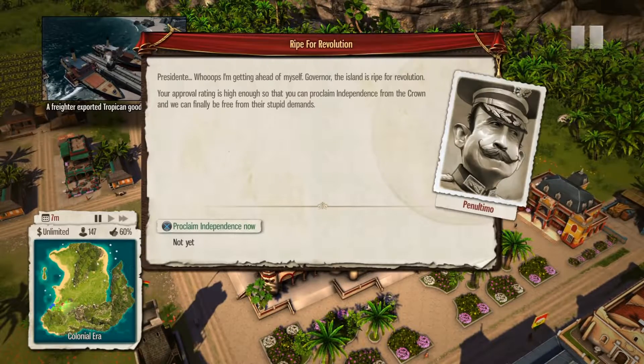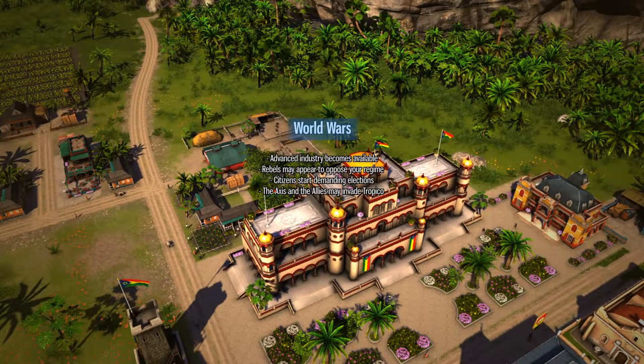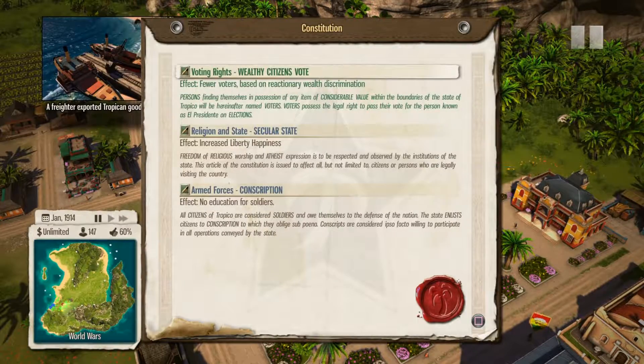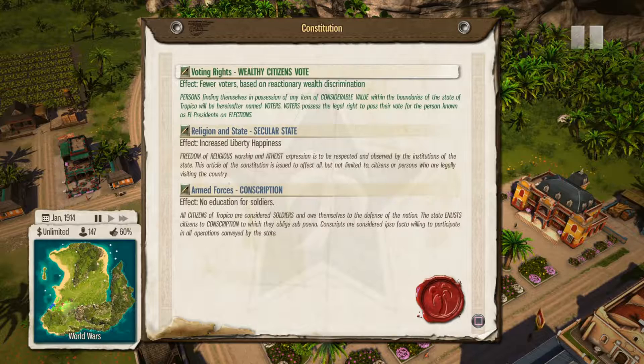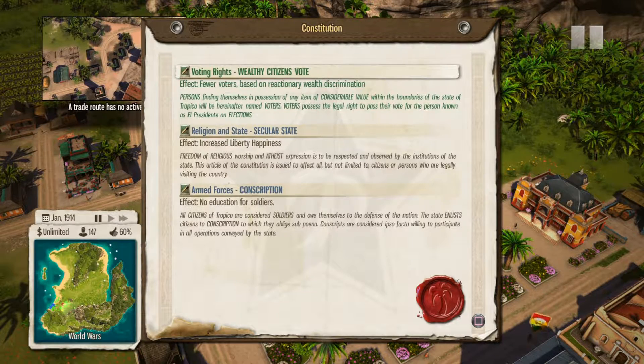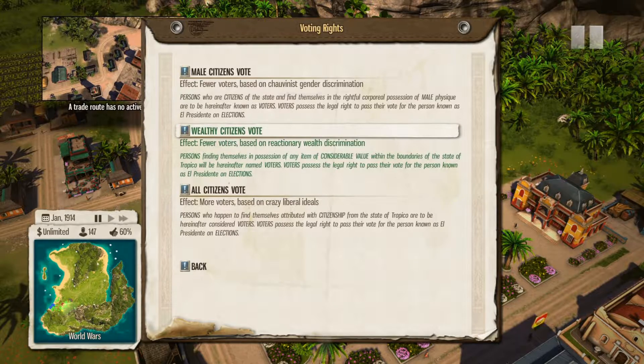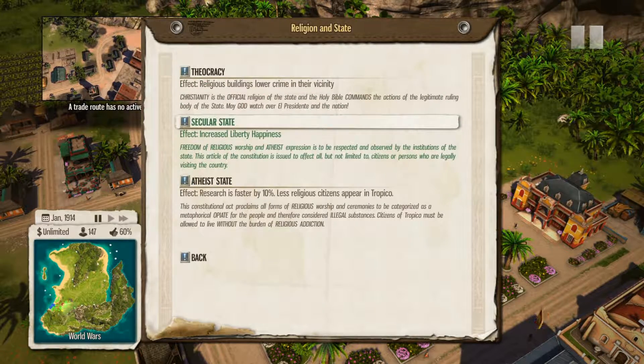I'm at 60 revolutionary support, so I'm going to accept this now. I have unlimited money, I'm just gonna buy it. World Wars — advanced industry becomes available, rebels may appear and oppose you. We also have new things unlocked. We can now accept the constitution. Wealthy citizens vote, male citizens vote, or all citizens vote — I'm gonna start with wealthy for now, we can always switch this.